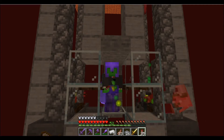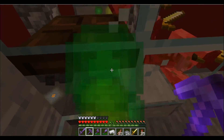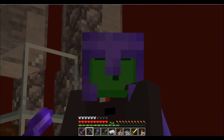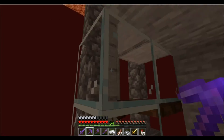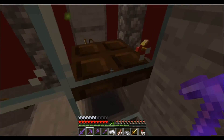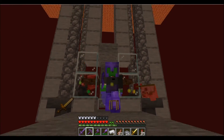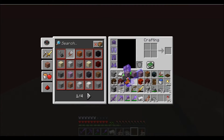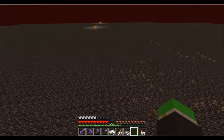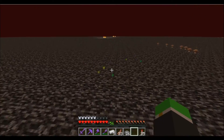The XP orbs just don't stop coming — they just keep on coming and coming! I made a little platform so I can land because I'm not very good with the elytra. Sorry if it's so loud, I'm literally screaming into the microphone. We're already at 60 levels and I've just been talking to you guys for three minutes. There's a bunch of XP just floating around here too — I'm hungry for some XP.